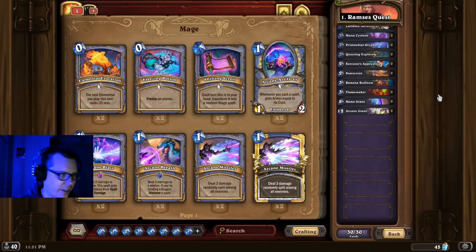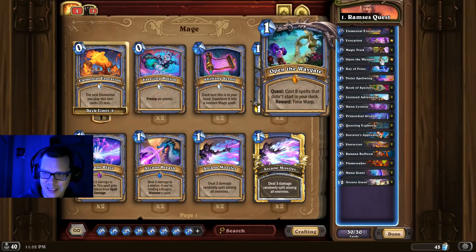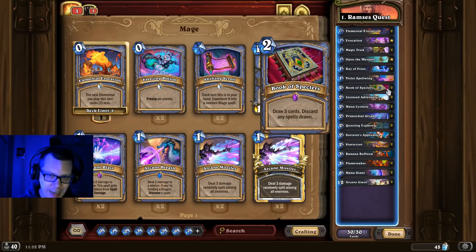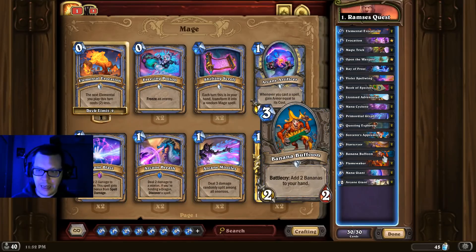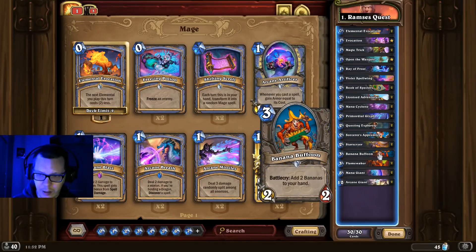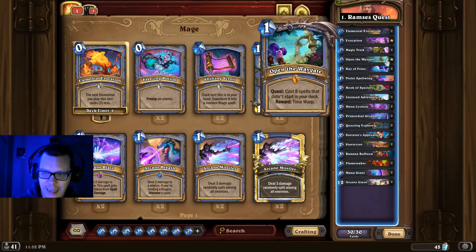And number one — Open the Waygate got nerfed, so what's Quest Mage doing at the number one spot? Two extra spells doesn't matter, the deck is still incredible. I've experimented with a whole bunch of different Quest Mage lists since the nerf, and I honestly think the Ramus Quest Mage is the way to go. You're running Book of Specters, so you want to go minion-heavy and not discard your spells. You've got Star Scryers, which are minions that help you draw spells, and Banana Buffoon, a minion that gives you spells — more minions than usual but it makes Book of Specters better. You can cycle fast, get some crazy Flamewaker turns, get your quest done. Sorcerer's Apprentice is the card that makes Quest Mage as crazy as it is, so two extra spells really doesn't matter.